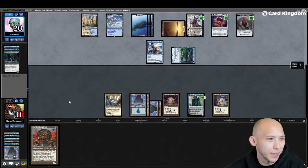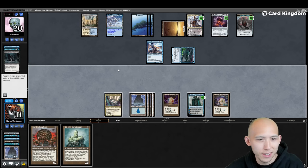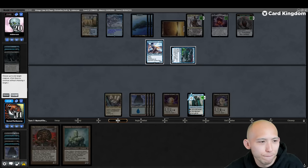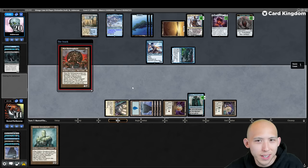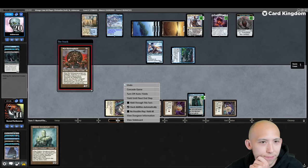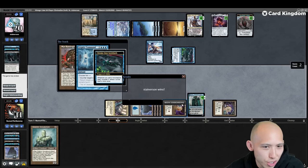Graveyard Trespasser — okay, hidden black. I'm going to try to cast it. When this gets Confluenced, we can just concede, because it'll be dead to the Incubate tokens. Crypto Command — that works too. GG's.